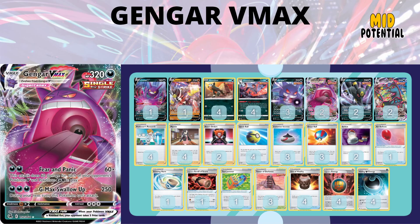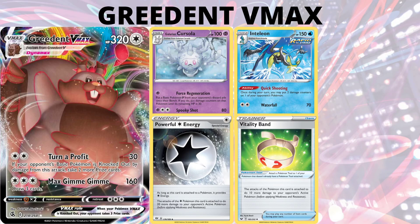I included Echoing Horn in the Gengar VMAX list since its main attack, Fear and Panic, does 60 for each Pokemon V and GX in play — so Echoing Horn can force an extra V Pokemon onto your opponent's board. Next, let's look at Greedent VMAX, and I think there's a lot you can try to do with it. It's a fun card at the very least.